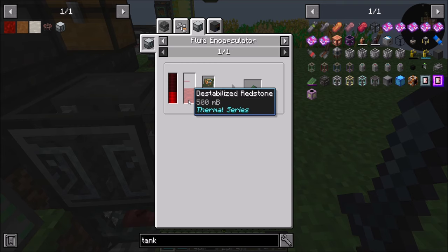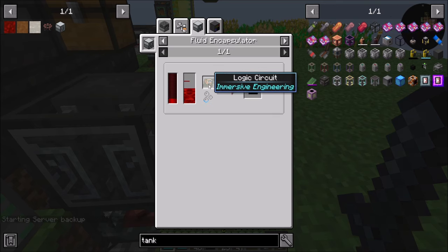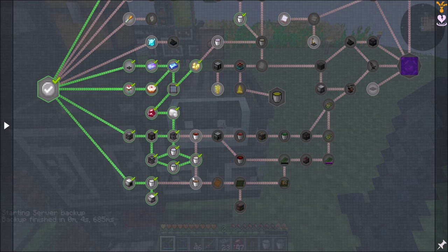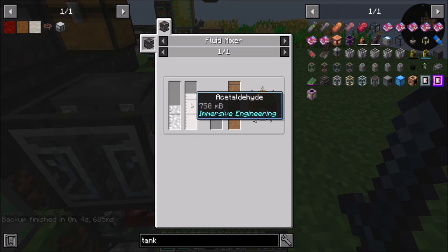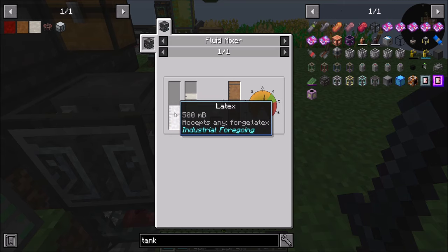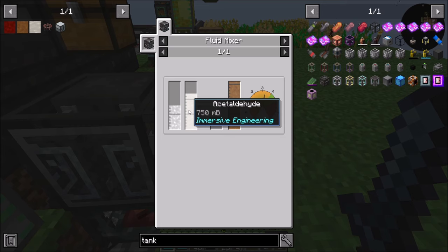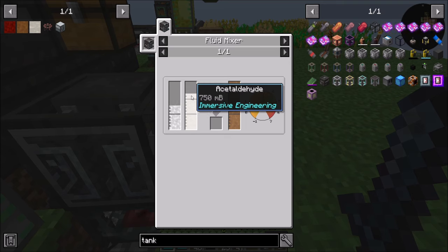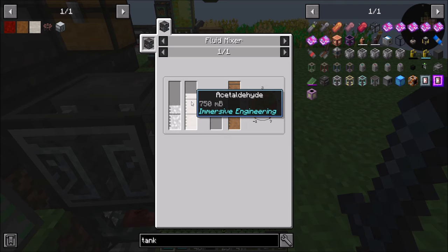That's the fluid encapsulator. Destabilized redstone plus a logic circuit equals an empty PCB. But before we get to that point, we want to be able to make logic circuits. For that we're going to need phenolic resin, which is acetyl hydrine — which is what we just made — and latex, which we have. In a not amazing ratio, but if we did four — four buckets of that — that would be 3,000 mB. So four buckets of that, right?